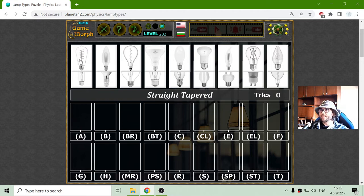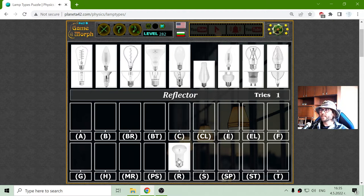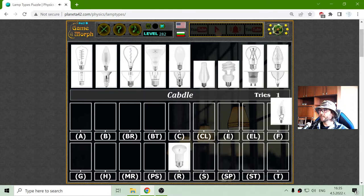Alright, let's see. I am looking for A. I don't know them, but I know the letter is related to the name. So this should be Reflector. The candle — C. We have C, yes. This is the candle. CL.